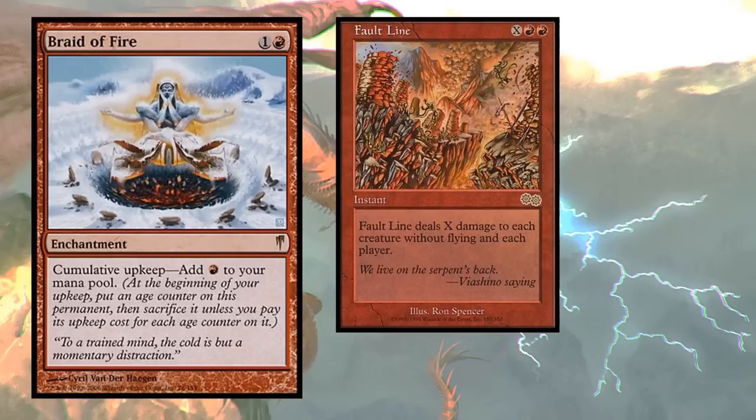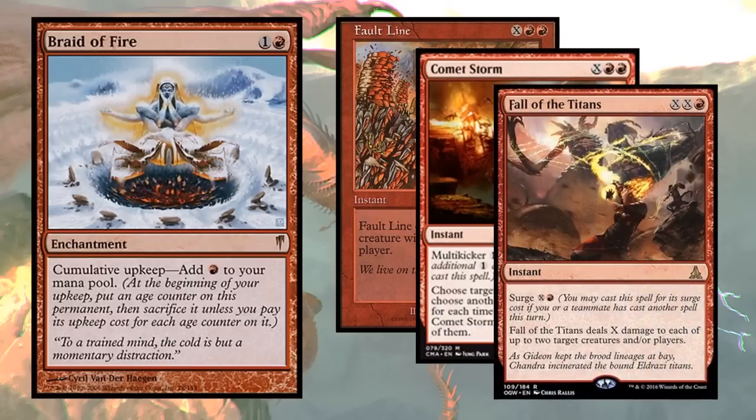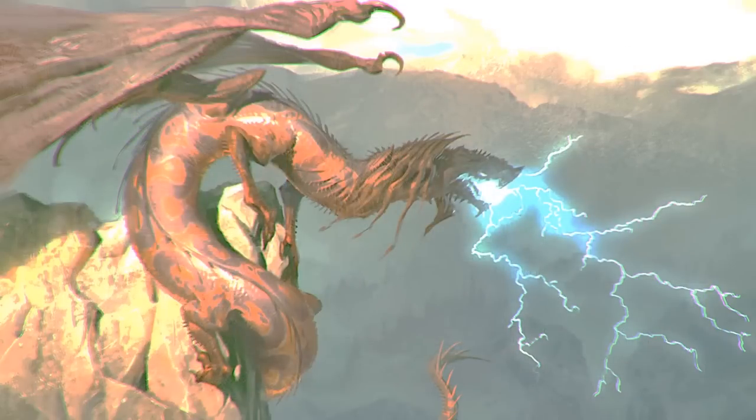We also plan to have instant spells - especially instant spells that use up mana. How about Fault Line? You can deal damage to everything at instant speed - it's an earthquake at instant speed. Or Comet Storm, doing tons of damage all over the place. Fall of the Titans is very interesting because if you're playing spells in your first main phase that activates surge, Naheb triggers giving you a bunch of mana, and you can surge out Fall of the Titans doing tons of damage to two opponents. This is the burn deck I've been looking for.